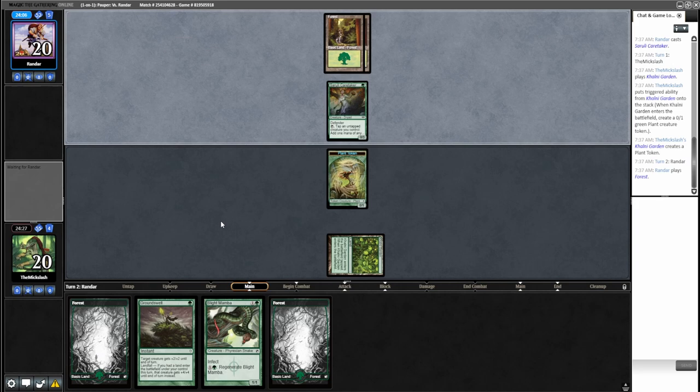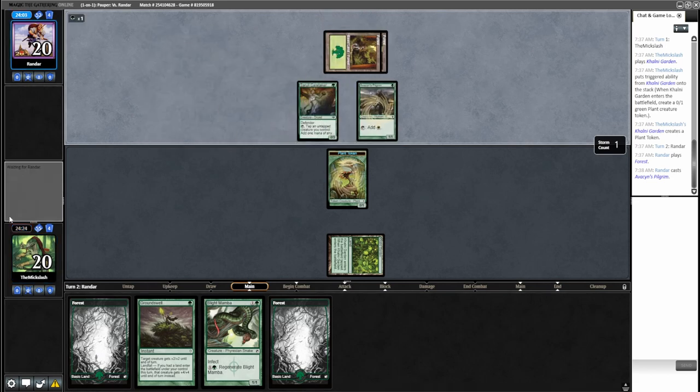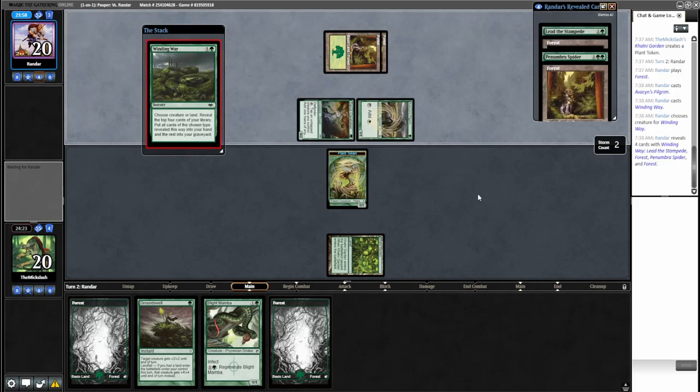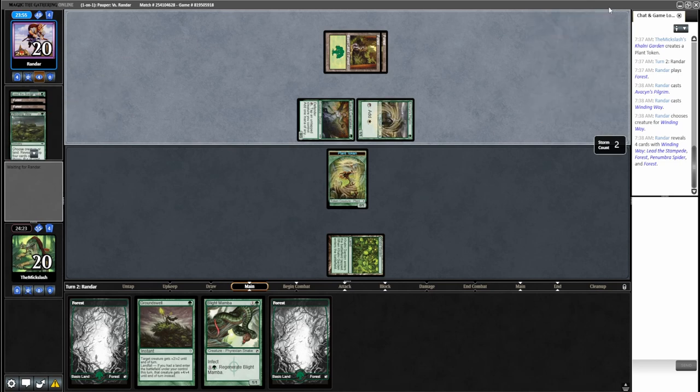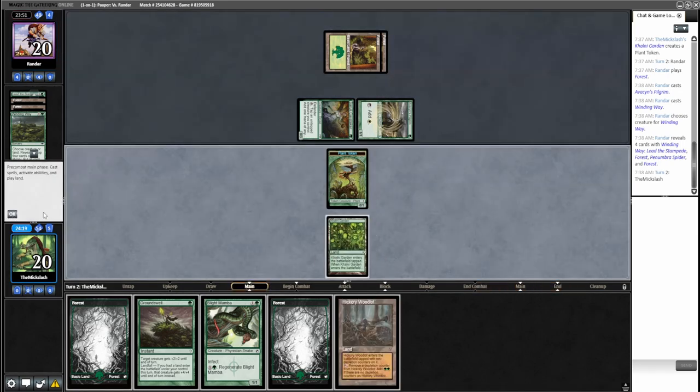Not sure what our opponent is playing currently — it's not a card I'm used to seeing. Penumbra Spider — so just some kind of stompy or ramp deck. The Penumbra Spider is going to be really hard for us to get around.